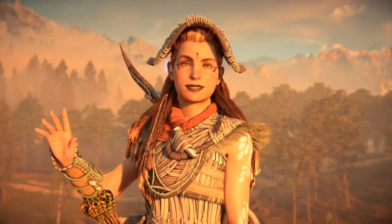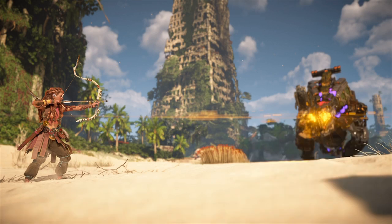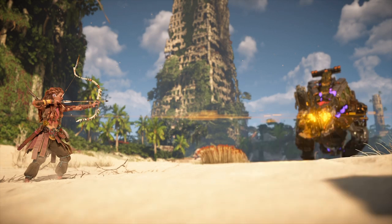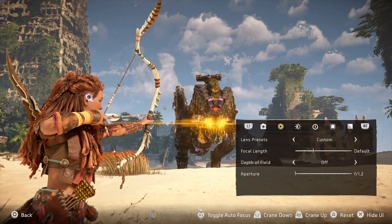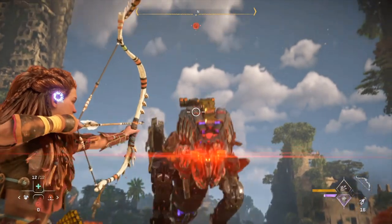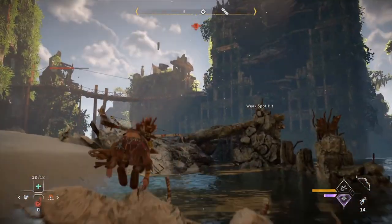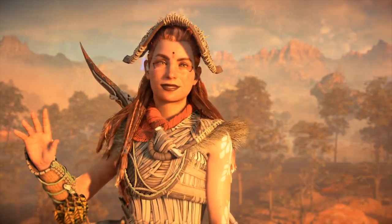If you press X, that will hide the user interface — good if you want to see the screen with nothing on it, or to take your screenshot. Triangle resets all of the changes and takes you back to the original image, and Circle will exit the photo mode. All of the next settings are in special menus — pressing L1 and R1 will switch between the tabs. The first tab is the camera tab.